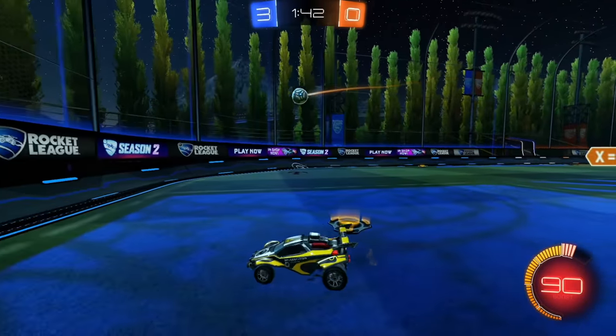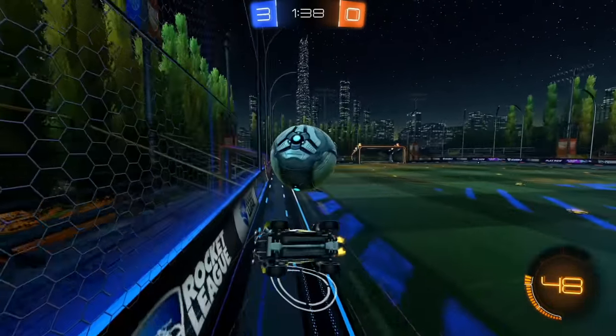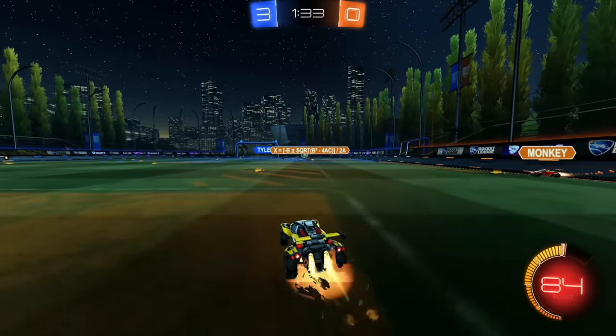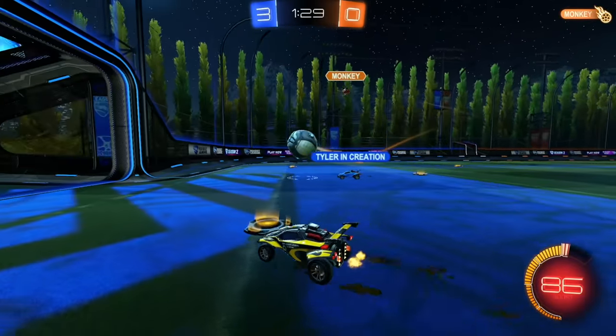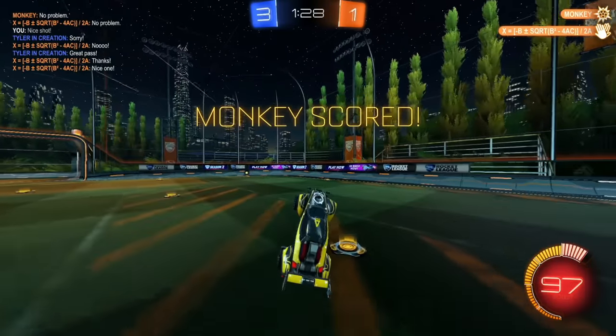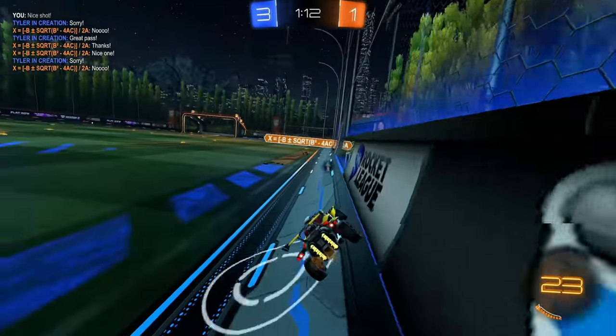Good clear - ended up getting a bump on the opponent too. Quadratic Equation ends up covering for him. I thought my teammate was going to touch that - I kind of just slowed down because I thought he was going to clear to the corner. Well played for Monkey though. Pass it to the left - it wasn't quite ready, it was pretty powerful so I don't really blame him for missing that.